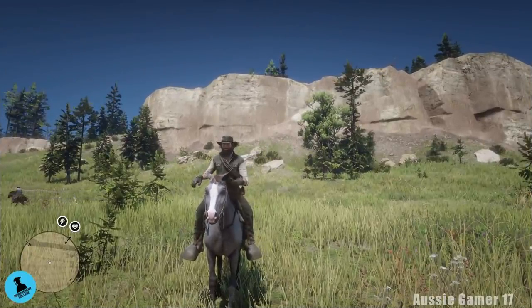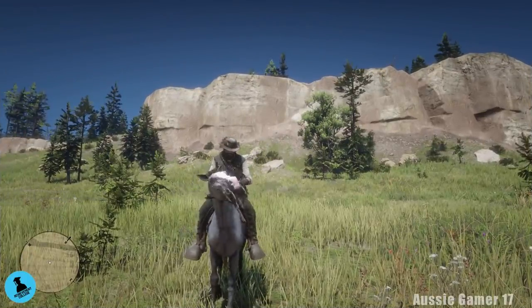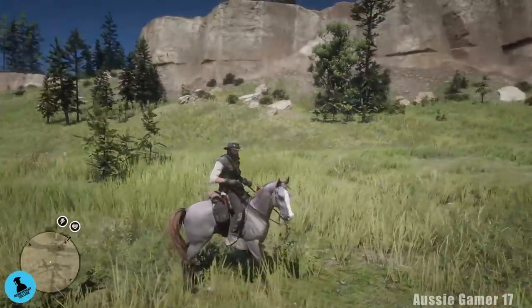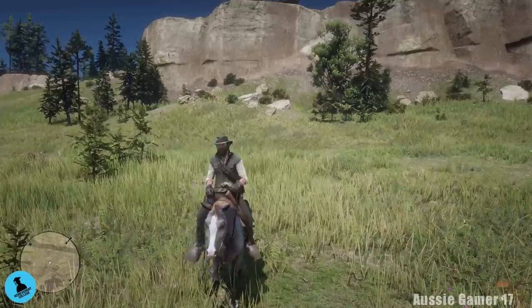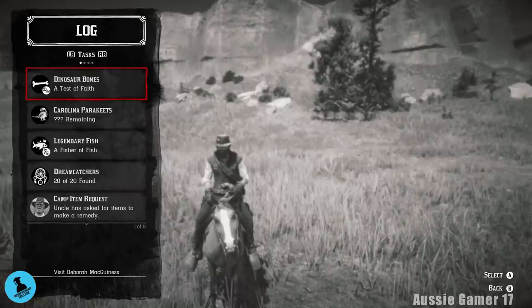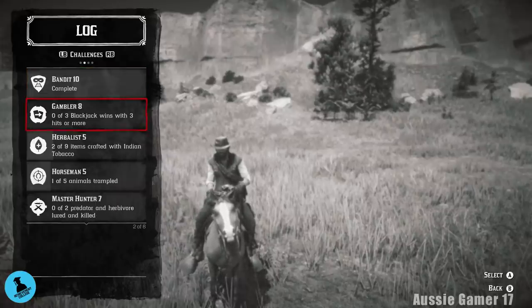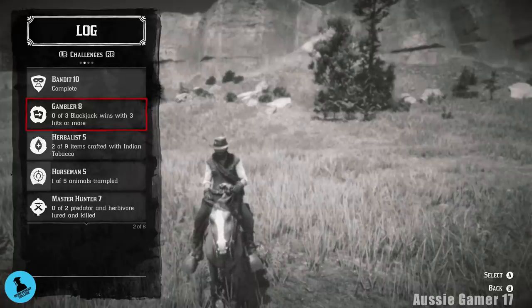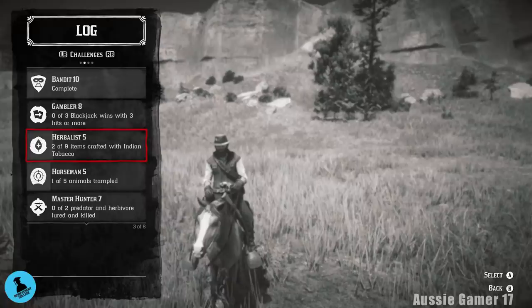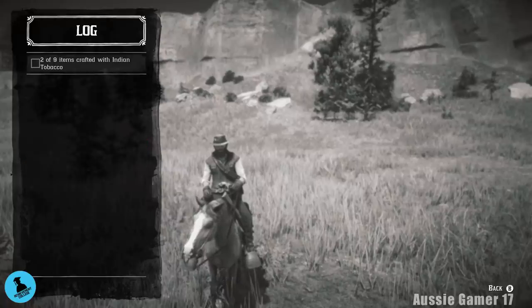Welcome back, this is Aussie Gamer 17 and this is my real walkthrough for Red Dead Redemption 2. We are working our way through the challenges. We're going to skip the gambler challenges for now and go straight to the herbalist challenges. We need to craft another seven items using Indian tobacco.